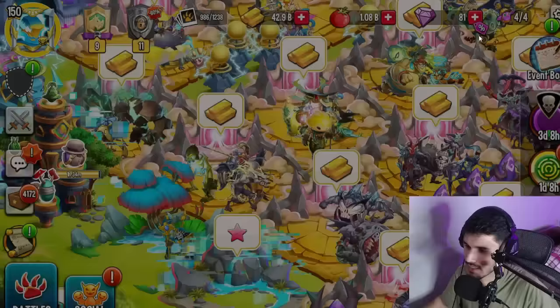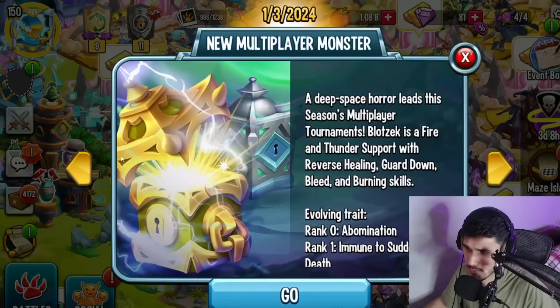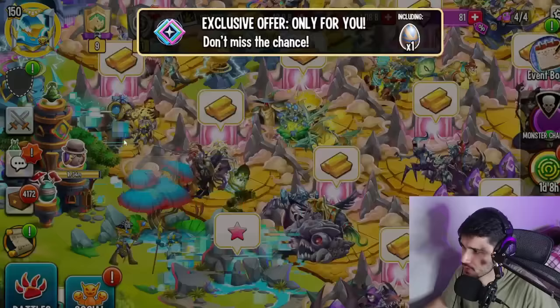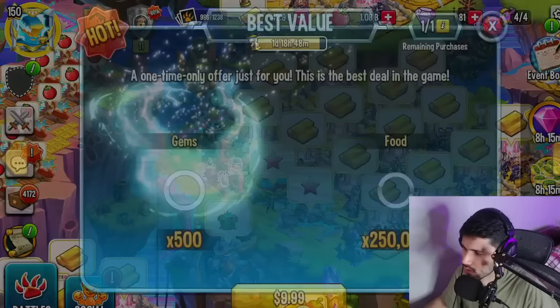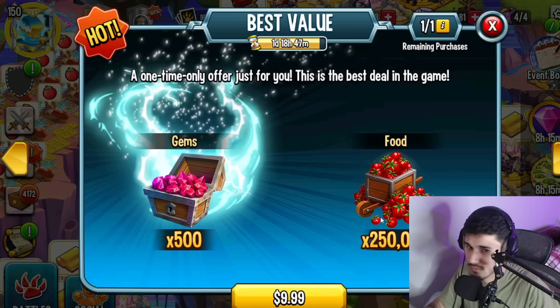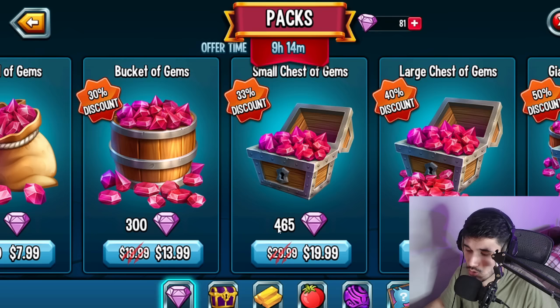All right, so we have some offers for the summon tickets. I want to see what else is going on because there was also a 500 gem offer. In my opinion it's actually a good deal — it's 500 gems, some food as well, and you get it for like 10 bucks. The Gobblers one is not worth it at all, but this one right here I think is actually worth picking up in-game.